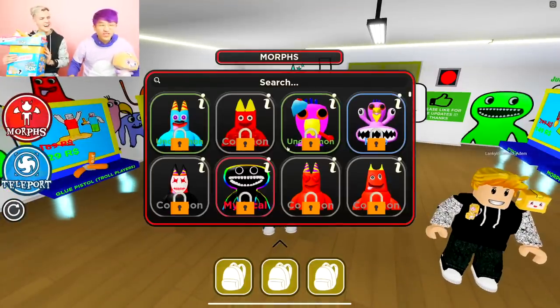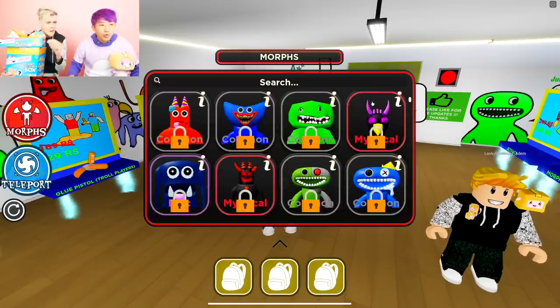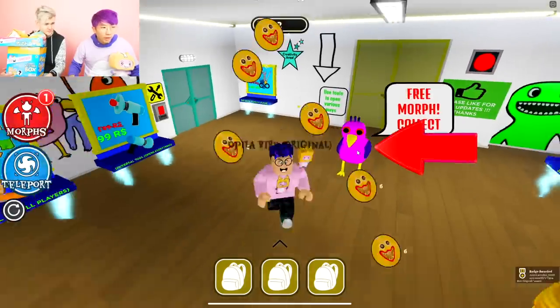Now check this out — we have zero morphs right now. What are these morphs, guys? These are all brand new. It's like Mythical BamBan! We're gonna unlock every single morph. Wait, there's one right here — there's the pink bird right away.